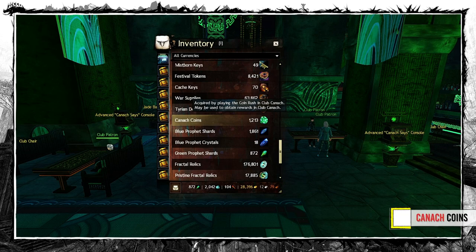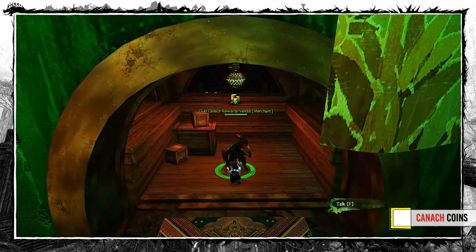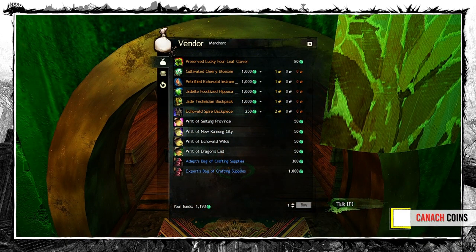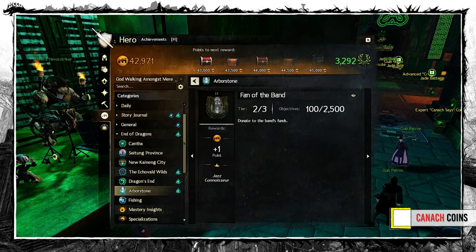Next on the list are Canuck Coins. You can spend them at this vendor in the Club Canuck in the Arborstone. He sells several backpack skins and also writs. It could be a reliable option but you can buy only 3 once per day. Other than that these coins don't have many uses — well, there is the donation achievement for the band, but that's it.